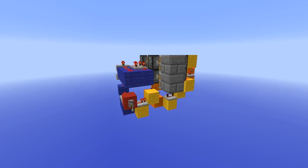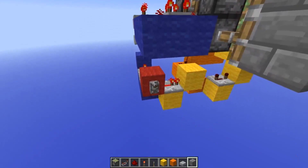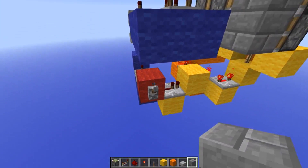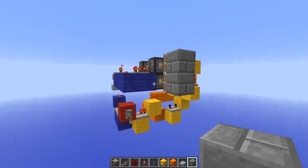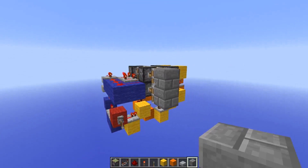Hello guys, this is the Death Dealer and welcome to another Redstone Tutorial. In this one we're going to be taking a look at the hidden piston door that utilizes a double piston extender. Here is how it works — this is it opening, and this is it closing. This is a pretty simple circuit and it can be used for many different things, so let's go on to the tutorial.